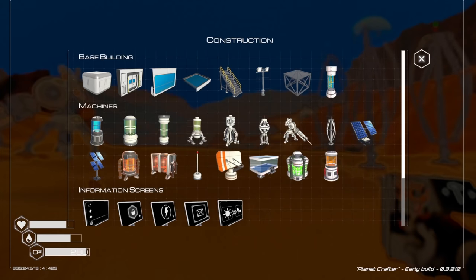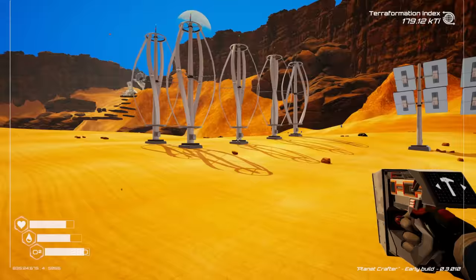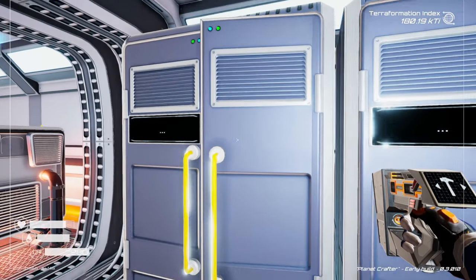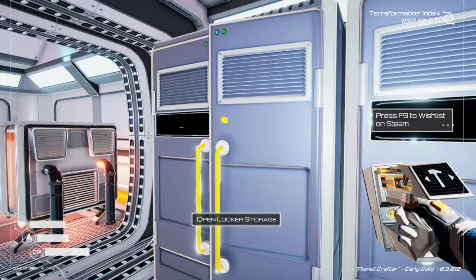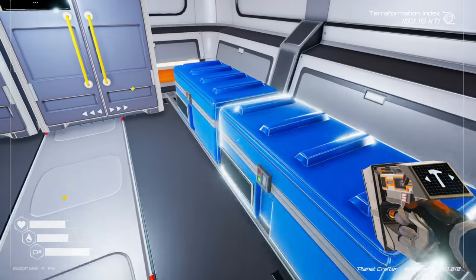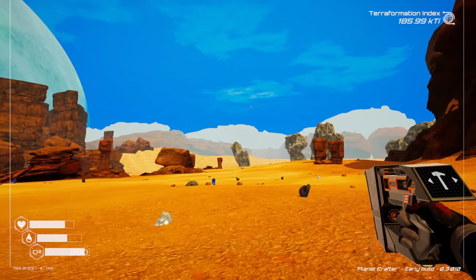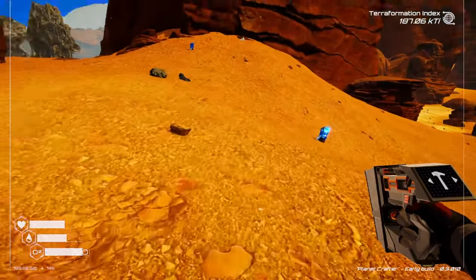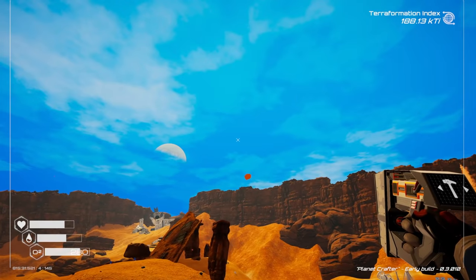This whole area just looks so much nicer - it's so beautiful! What do we need for the advanced crafter? Aluminum, titanium, silicon. Let's make that happen - three aluminum, two titanium, two silicon. I have the memory of a goldfish. Just the blue sky alone makes the whole world not seem so alien - look at the little cloud cover we're getting already!